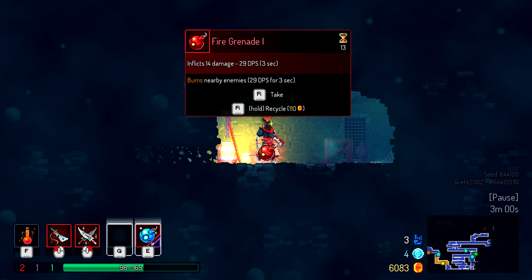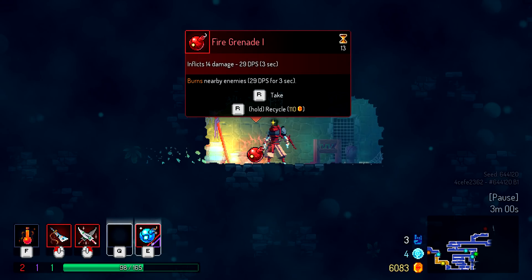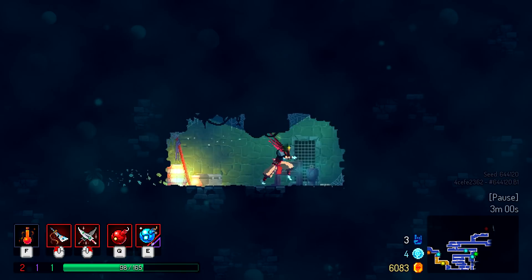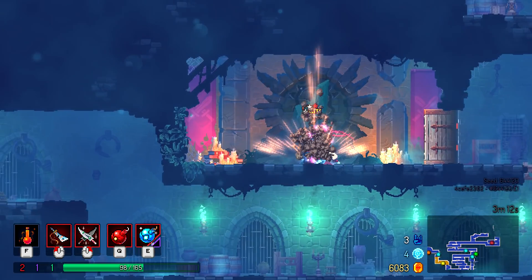As you can see you come across loot and you can recycle it if you want — you can get some money for it if it's something you don't like the look of. But this fire grenade looks pretty good so I'm going to take it. Let's try and get to another level.